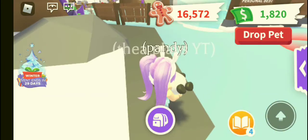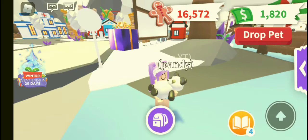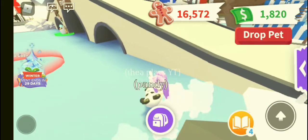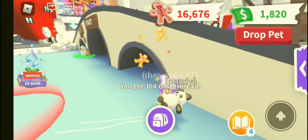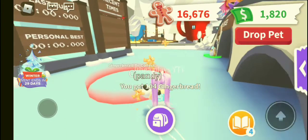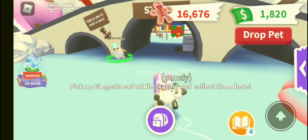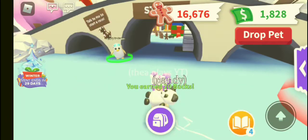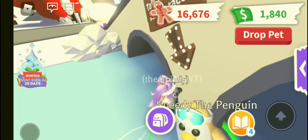My first tip is to go into a private server. I know people already know this but it's a good tip. You can go into a private server, and my second tip is to do all the mini games, especially the gift shuffle, the rescue mini game, and the racetrack.